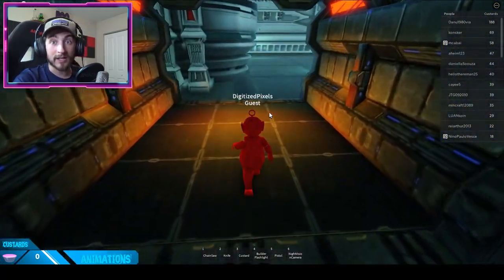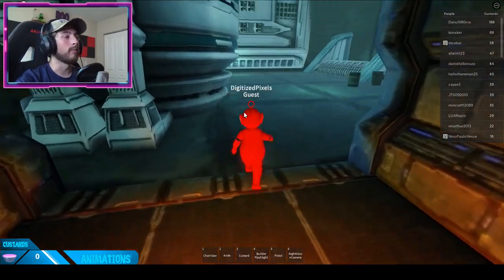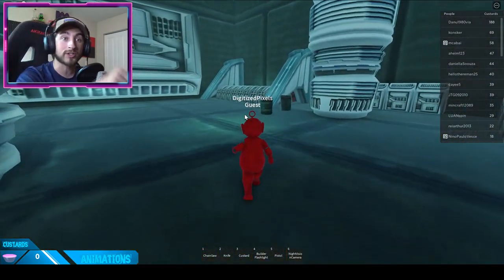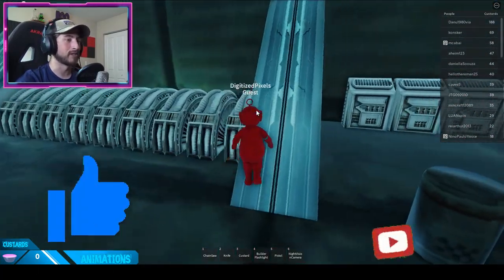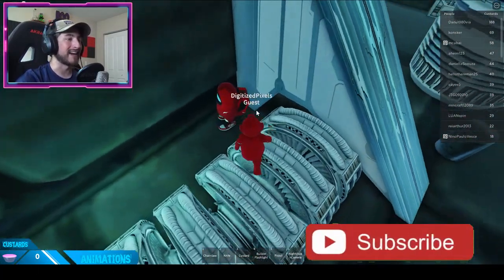Poe looks like an Among Us character — red is sus! Oh my gosh, Poe is the first imposter. They've been among us since I was a child.